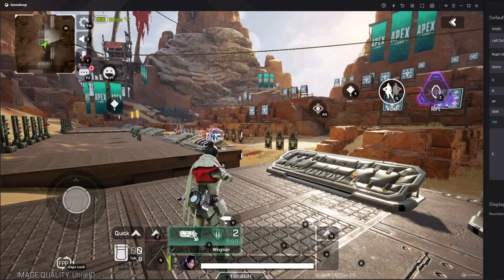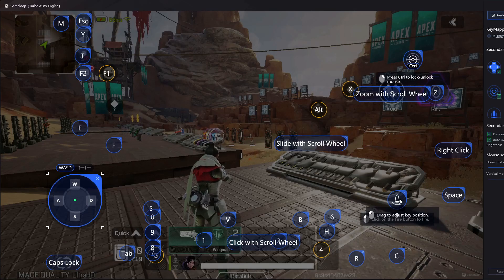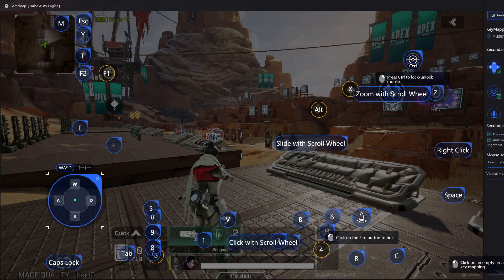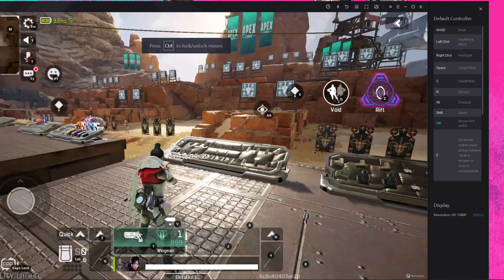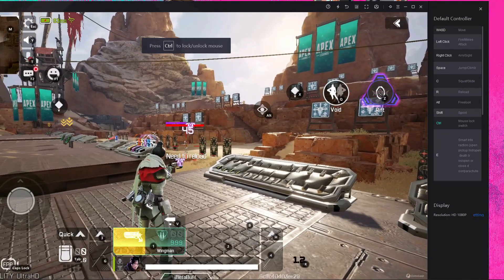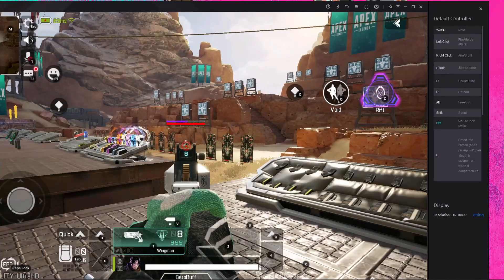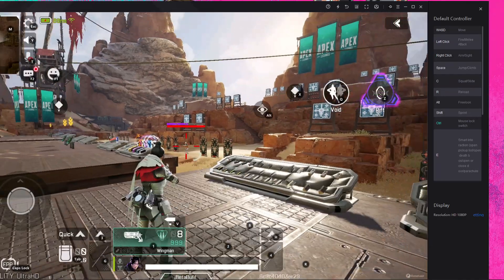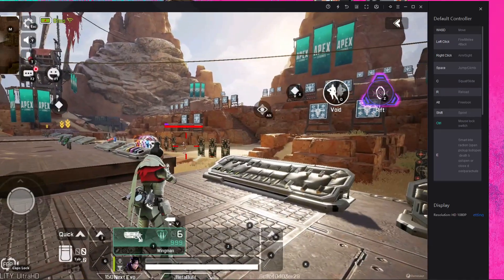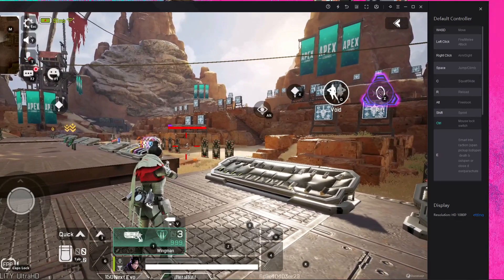There are two ways to fix this. The first way: take the fire button and put it over here in this position. After pressing save, here you can see it's now hip-fire. So now you have to press right-click to ADS. Here you can see — I press right-click and it's ADS, and if I press left-click it's hip-fire.